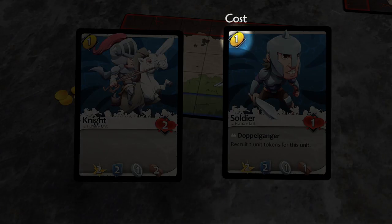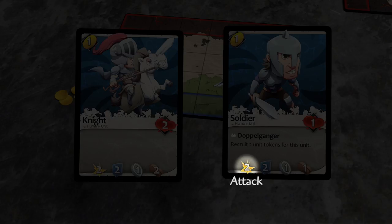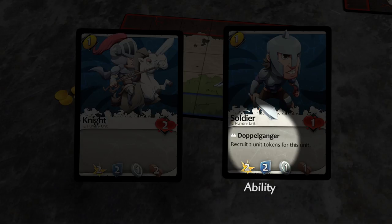The card stats are as follows: the number of gold tokens you pay to play this card; the number of dice used when attacking with this unit; the number of dice used when defending with this unit; the number of spaces that this unit's attack can reach; the number of spaces that this unit may move during its turn; a unit is destroyed when it receives this number of wound markers; and this unit's special ability.